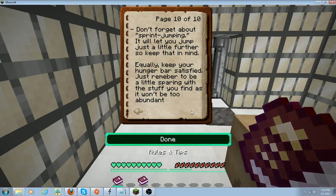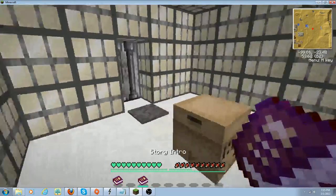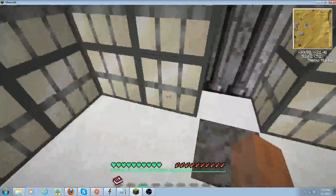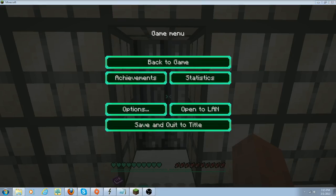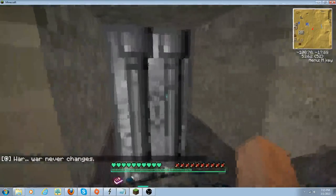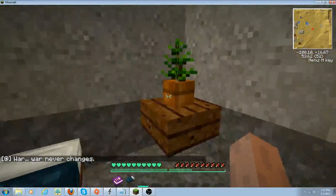Don't forget about sprint jumping — it will let you jump just a little bit further, so keep that in mind. Also keep your hunger bar satisfied, just remember to be a little sparing with the stuff you find as it won't be too abundant. Back to the sprinting jump — I'm guessing there will be some parts in the map where that comes into play. I'll keep the rules just in case.